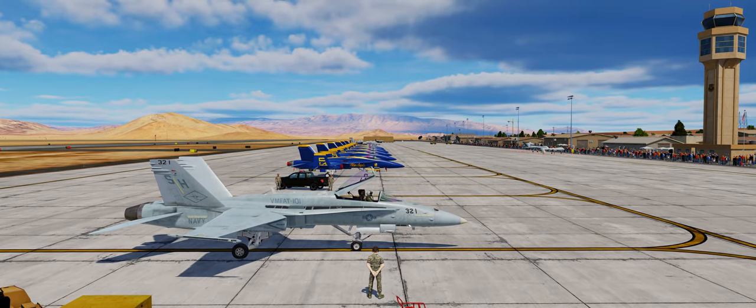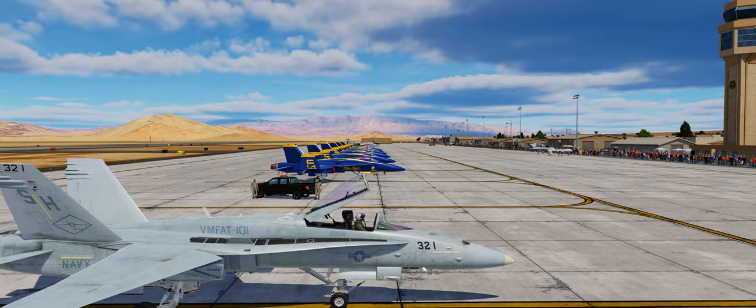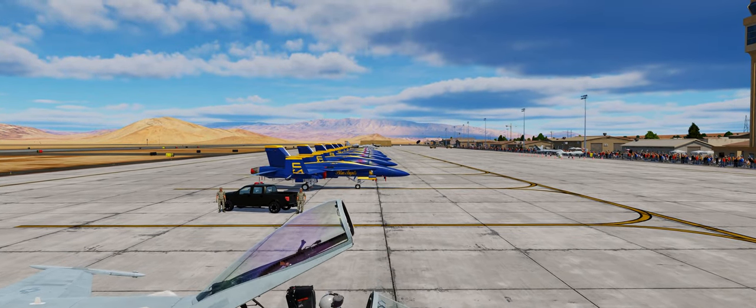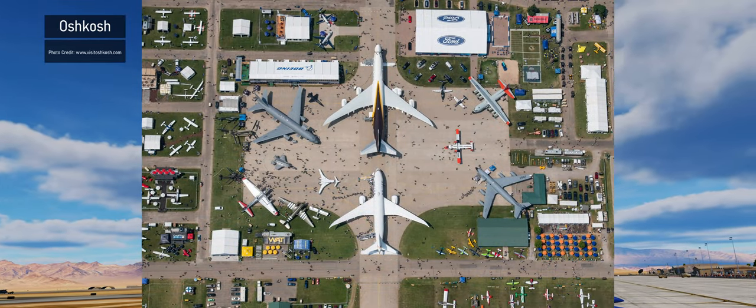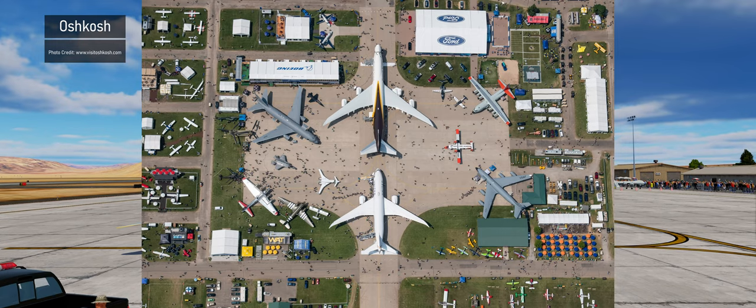So first of all, what is it exactly that I'm proposing? I propose that Eagle Dynamics creates a small map based entirely around one airport or airbase where an iconic airshow location happens to be — such as for example Oshkosh, maybe Sun and Fun, maybe Fairford — you know, choose your pick, whatever it is.